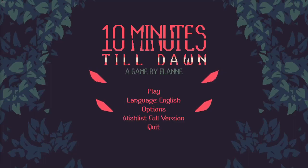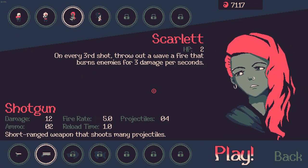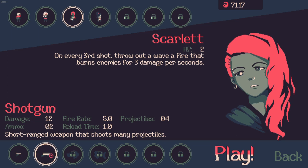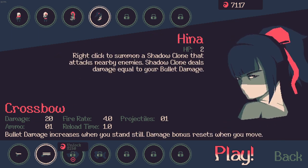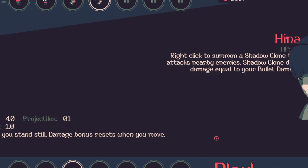Hey guys, how's it going? It's Clipshots here. Welcome back to some more 10 Minutes Until Dawn. Last time we played Scarlet and Hina as new characters to see how they were, and we also tested out the shotgun. We're gonna play Hina again and this time we're gonna try the crossbow. Let's give that a shot and see how this goes.